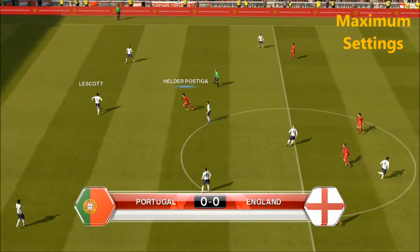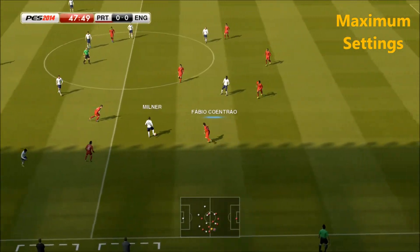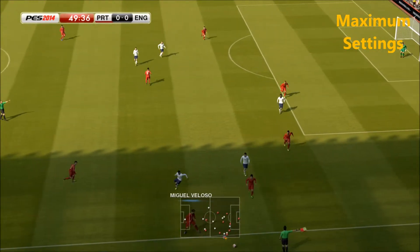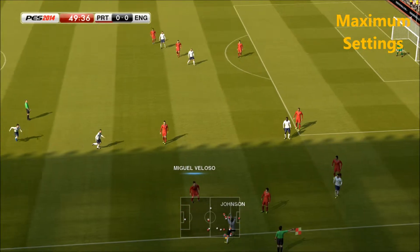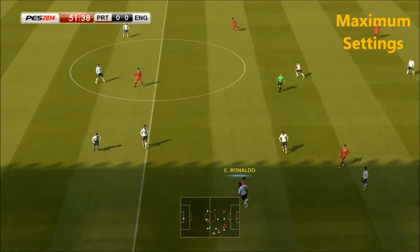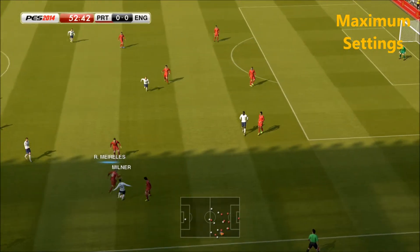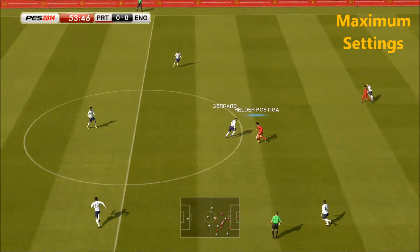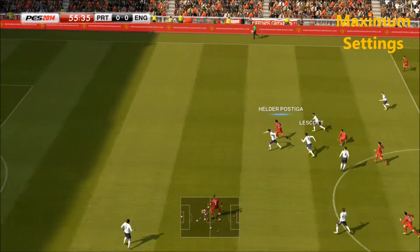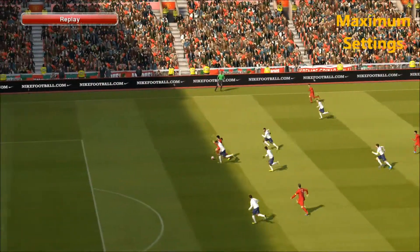So the second half kicks off. Glenn Johnson is making a sortie down the touchline. Restarts with a throw-in. Fabio Cointrao takes advantage of a poor pass. Here's Welbeck. Elder Postiga. Welbeck can't hurt you with his back to goal, and if they can keep him facing in that direction, the only thing he can do is lay the ball off — he's not really going to cause much trouble. I think they're defending him very, very well.